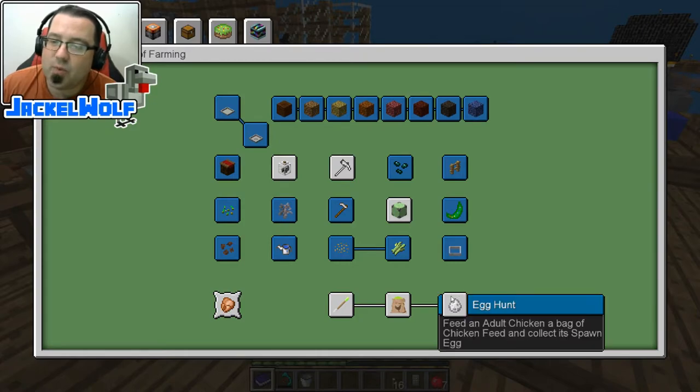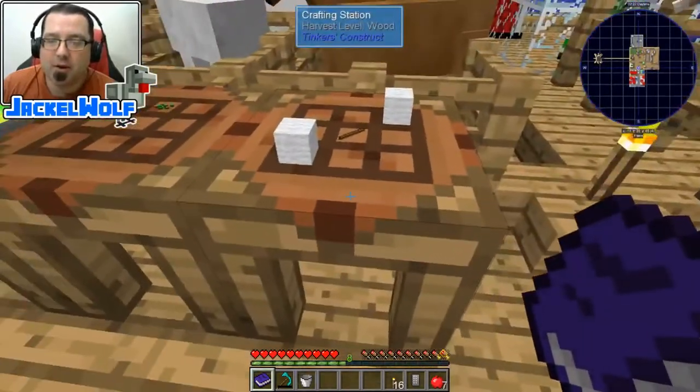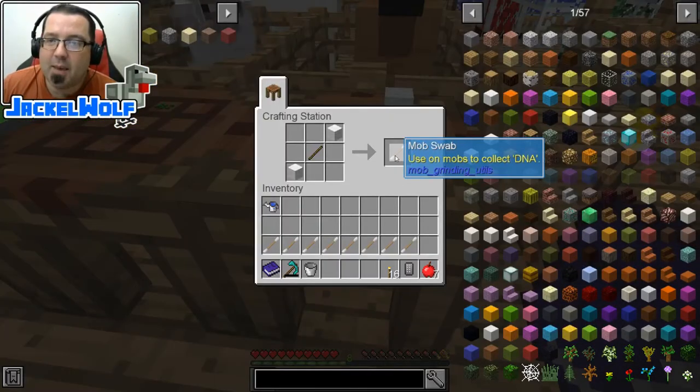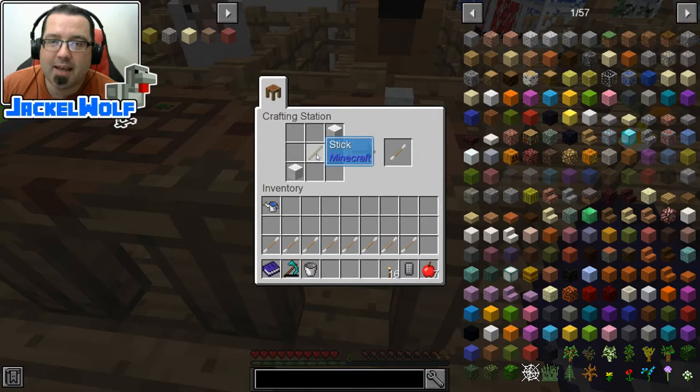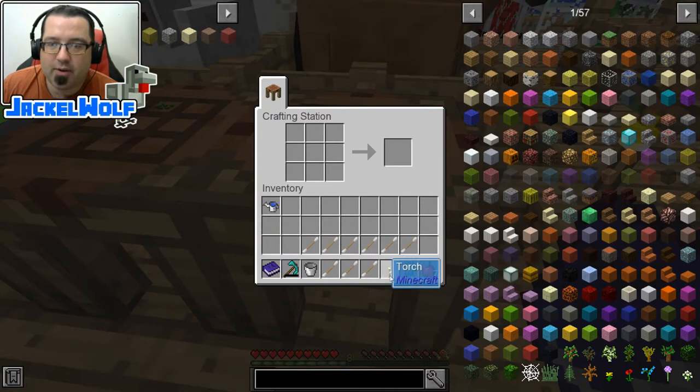This is another way to manage mobs in your world. To start, we are first going to need to make ourselves some swabs. To make a mob swab, it is simply a stick and two pieces of white wool, and that makes our mob swab.